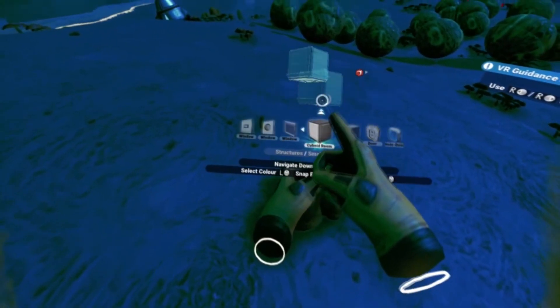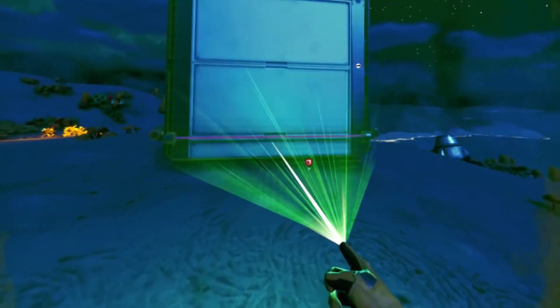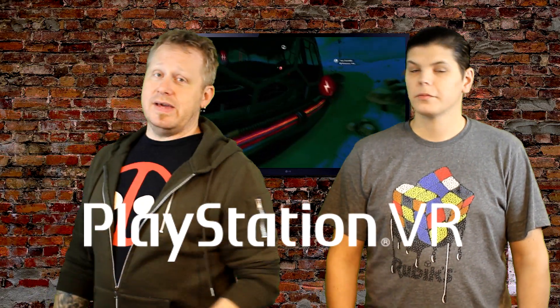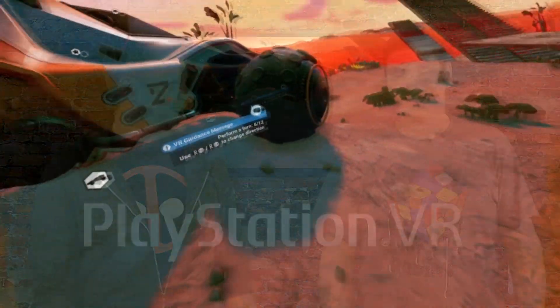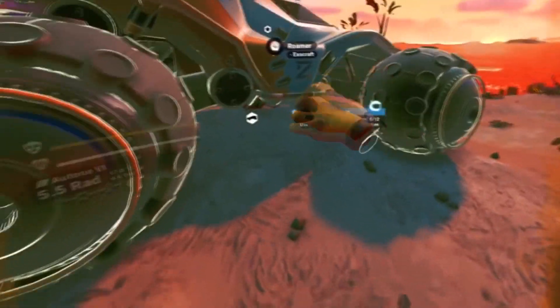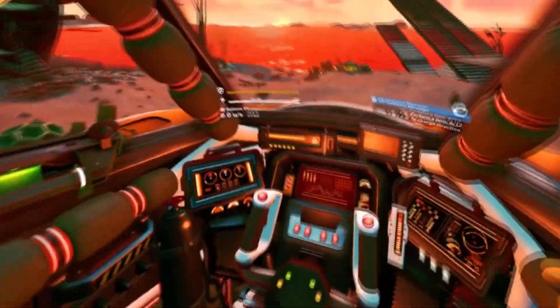There is a story to drive you from beginning to end, but the storyline is secondary. There are procedurally generated planets so they're always going to be different, but once generated they stay the same. Your ships - there's a ridiculous number of different ships you can buy, from ships to exocraft to freighters. It's a massive sandbox of a game. You do trading, resource gathering, you build bases. It's multiplayer, available on HTC Vive, Oculus Rift, Windows Mixed Reality, Pimax, Valve Index - all the VR headsets.